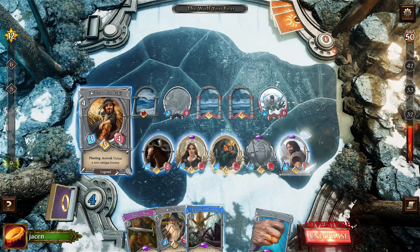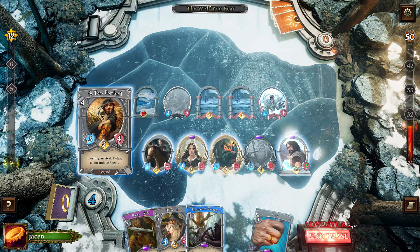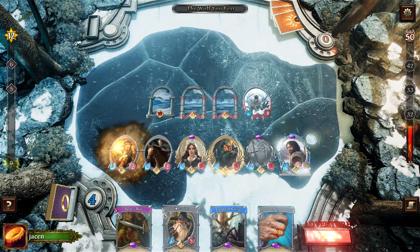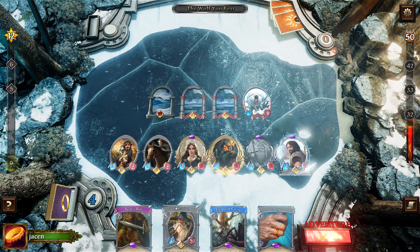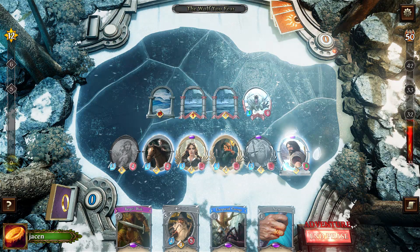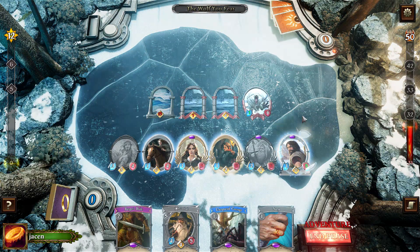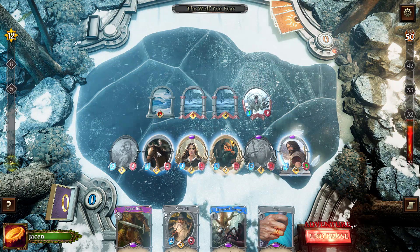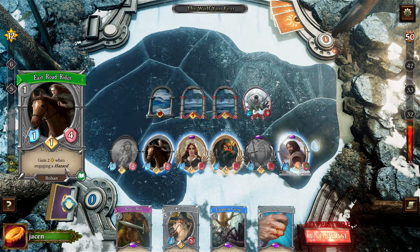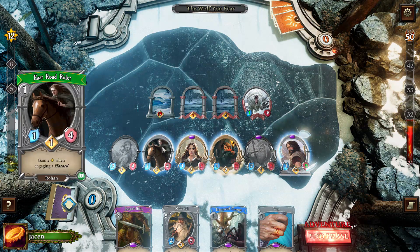And I need to play Bombadil now, because this is too much to handle right now. At the end of the round I will lose every wounded ally — that's no one right now, so that's fine. The problem is the Eastward Rider would get two willpower when engaging a hazard, but since it has zero willpower it can't engage a hazard, so I don't even get the two out of it. So I can only attack with her, which is a bummer.